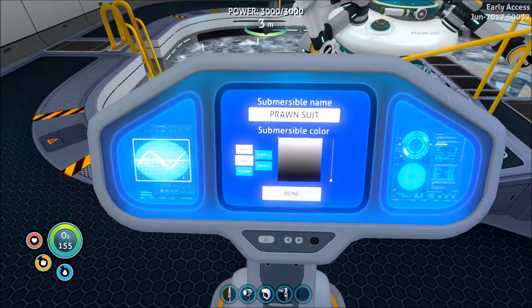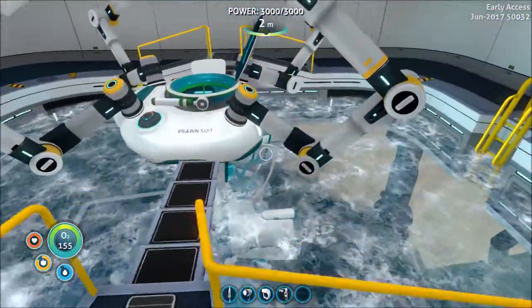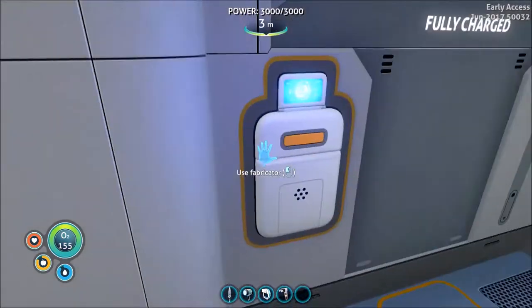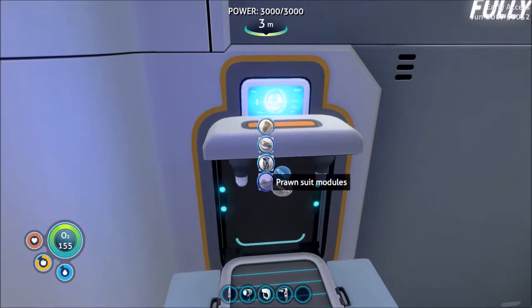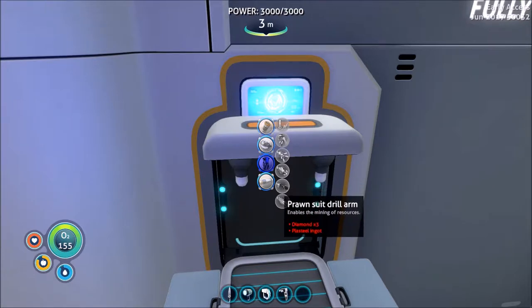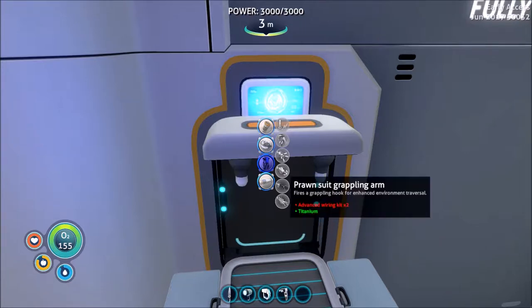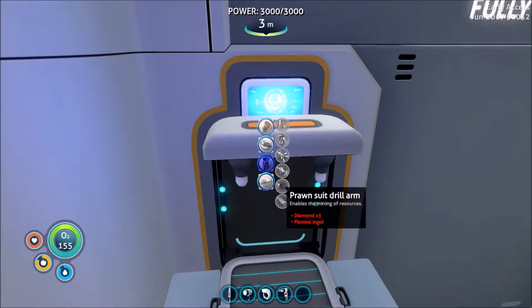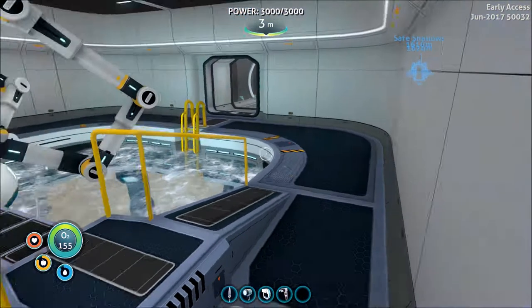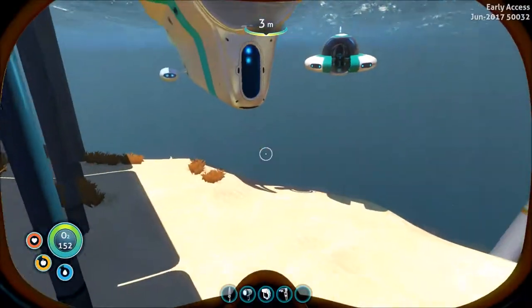The name will do the dark red. Now let's see what we have for Prawn Suit things. We want the drill arm and the grappling arm. So we need two advanced wiring kits, which I might already have, and diamond and plasteel ingot. I can definitely build one more plasteel ingot.